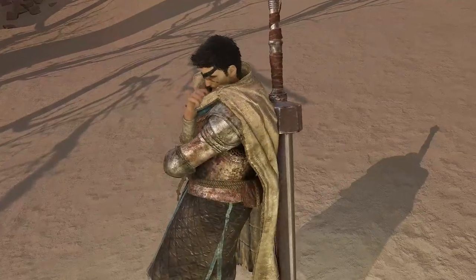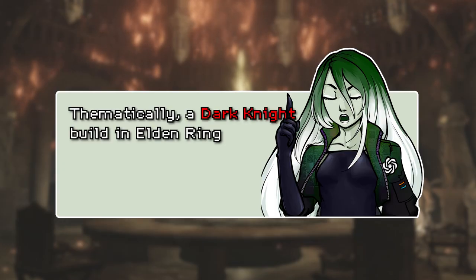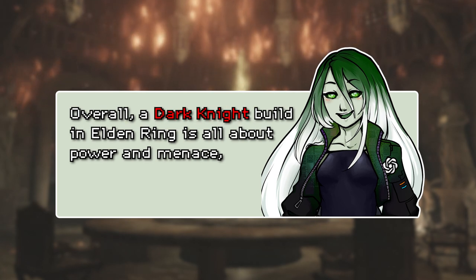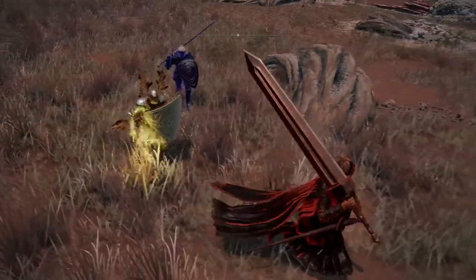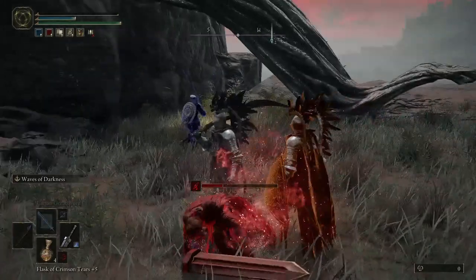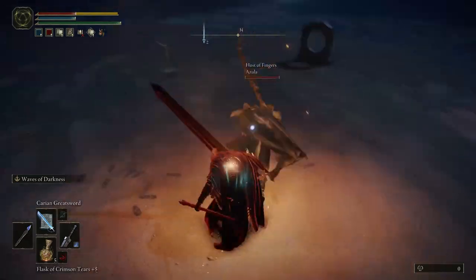What about the armor though? I want some fashion souls, some Elden bling — give me the drip. What should my Dark Knight look like? Thematically, a Dark Knight build in Elden Ring is typically associated with a sense of brooding, cool, ominous power. Overall, a Dark Knight build in Elden Ring is all about power and menace, and a dark and brooding aesthetic that sets it apart from other character types. Say no more.